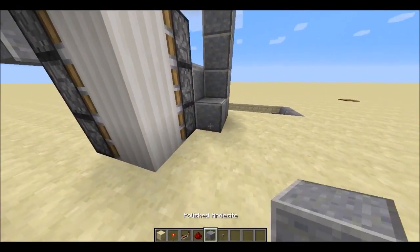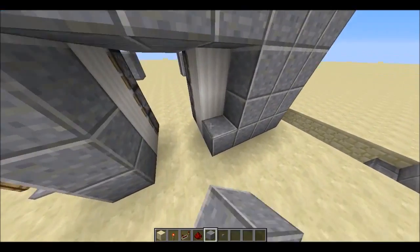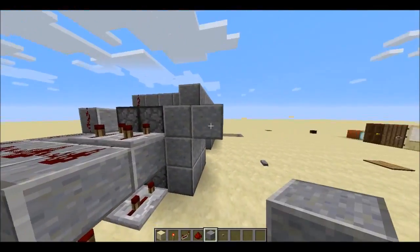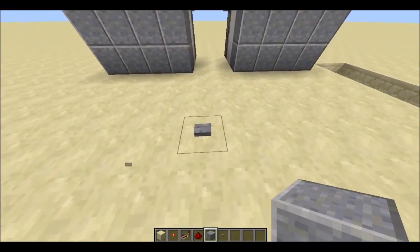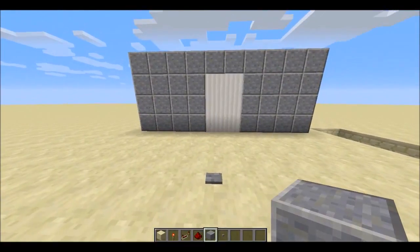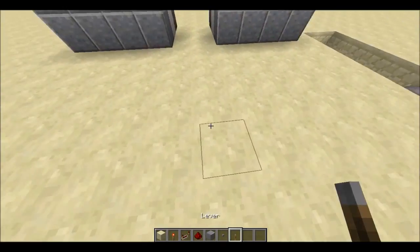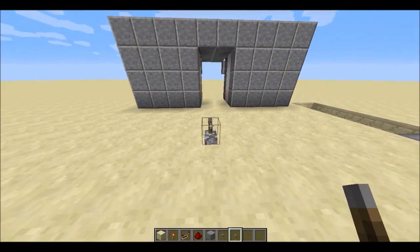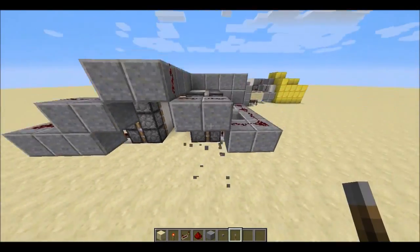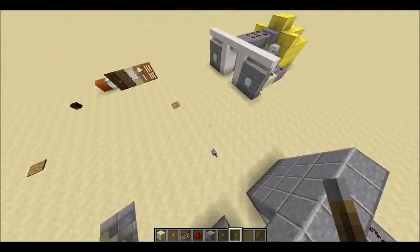I'll show you what it looks like when it's completely flush — that's the main reason I like it, because it's completely flush. You don't always find 2 by 3 piston doors that are flush, because that's pretty difficult to do. If you want to use this just add a T flip-flop like I showed you — it works with a lever as well. It works just like so, and it's really good. I definitely recommend building it for your LP worlds or whatever you're doing. I'll see you guys later, bye bye!